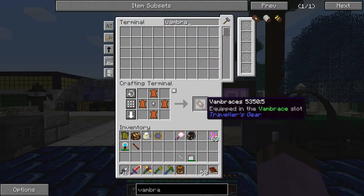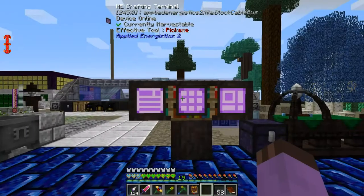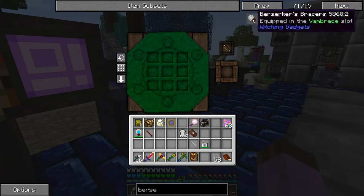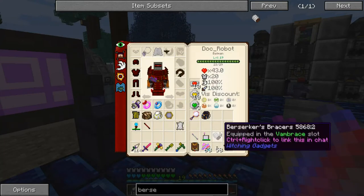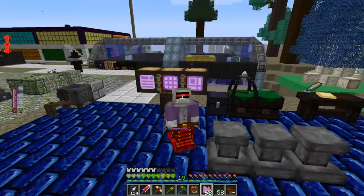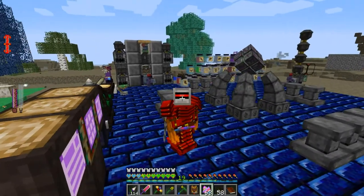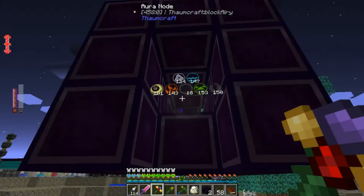Next up, I can make these cute little vambraces, but thanks to Witching Gadgets I can also make Berserker's Bracers. Do those show up anywhere? Vambraces — that would be kind of on the wrist. Maybe it's beneath my armor. I've kind of got Fur Ruffs on, so maybe it sticks up a little bit. Anyway, those will further increase my damage by another two points. Doesn't show up on my sword, but hey — the system worked.